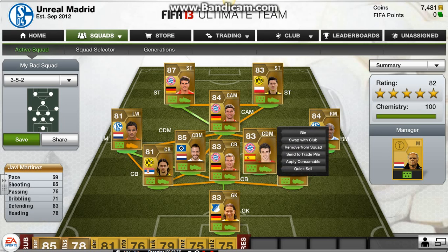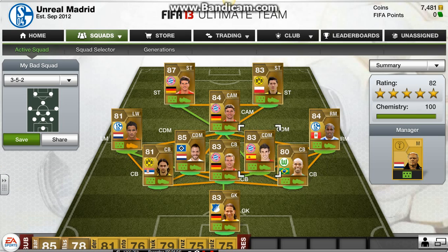Our other center defensive mid is Javi Martinez. He's the low point for pace on the team with 59. But as I said in the first squad builder, pace doesn't really matter for the center defensive mids in this formation — they're not doing too much running. 83 defending keys into the whole almost-being-a-defender thing. He makes some pretty good passes to Farfan and Muller. He's about 1,000 coins, so I think he's worth it, and he's an 83 rating.